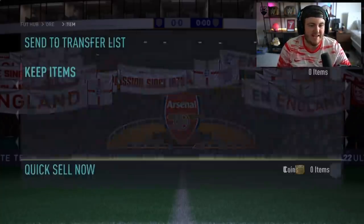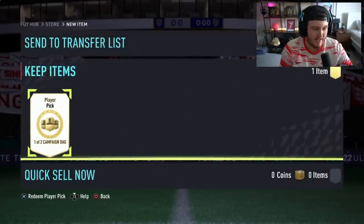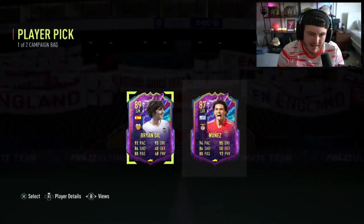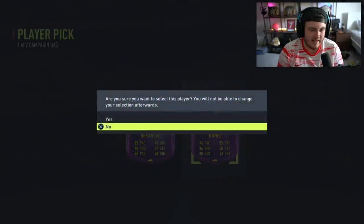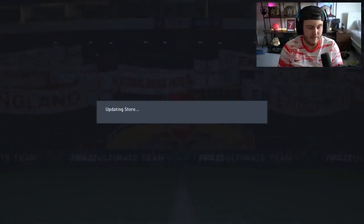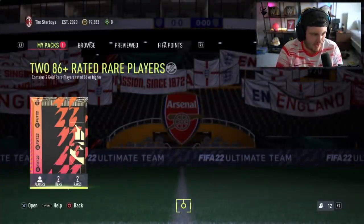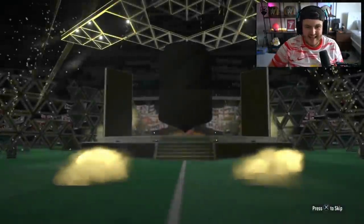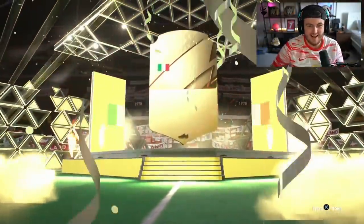We've got an 86 double upgrade and a campaign bag right now for Dan. First campaign bag — Darwin Nunes! He's coming to my United. I wanted him to take Brian Heal though — that's my bad. He actually wanted Brian. But hey, you're an Arsenal fan — he's a Spurs player. I should have taken Heal for that.